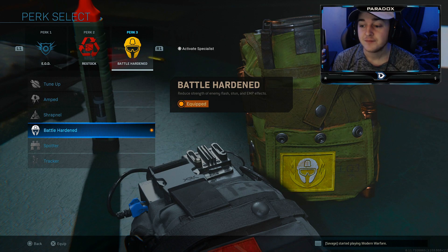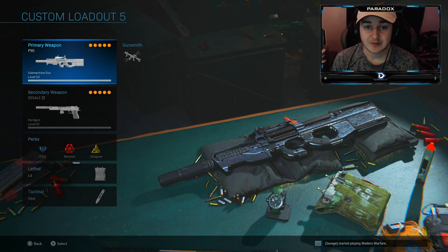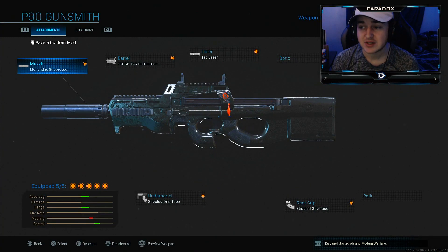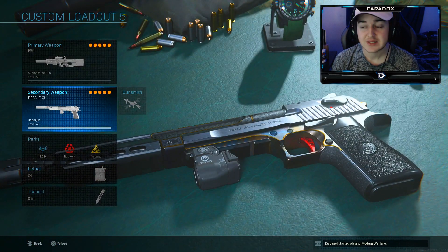Last is the P90 class setup — a great rushing and Shipment class. I'm running monolithic suppressor, Forge Tack Rip Retribution barrel, Tac Blazer, Stippled grip tape, and Commando foregrip. I'm running C4s as the lethal and the Deagle with a suppressor instead of a muzzle brake as the secondary.